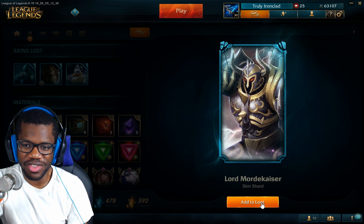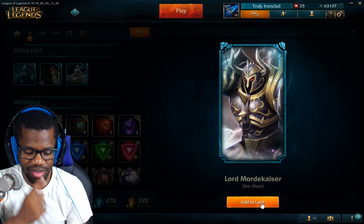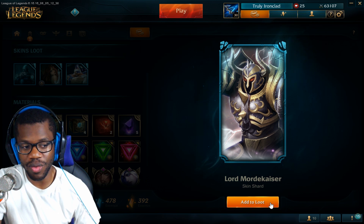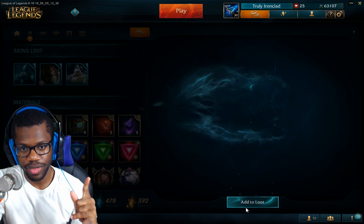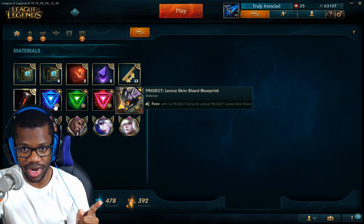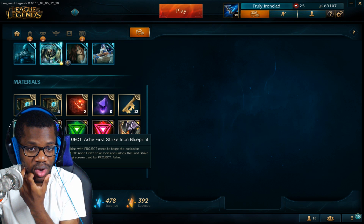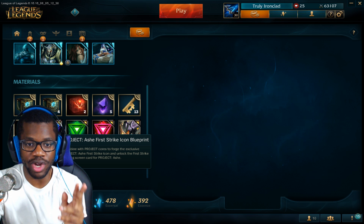Usually when I see Mordekaiser it's either the default skin or the Ace of Clubs — whatever it's called. I never see this one. And project cores. So now I have 16 — I can get Project Leona or I can get the first strike icon blueprint.